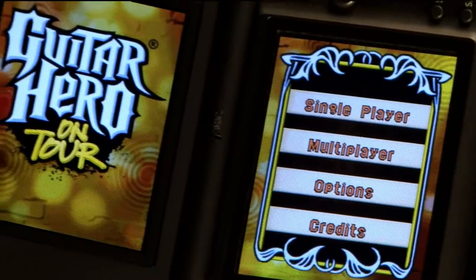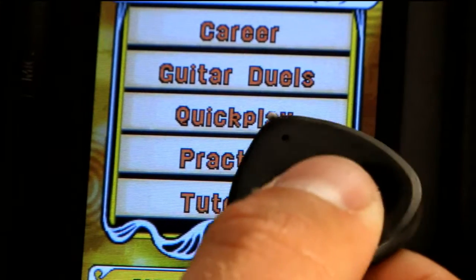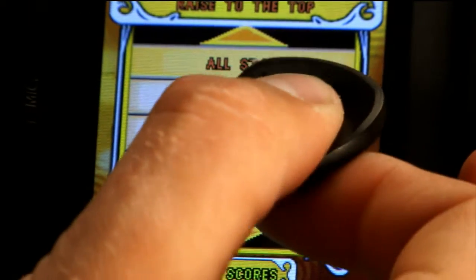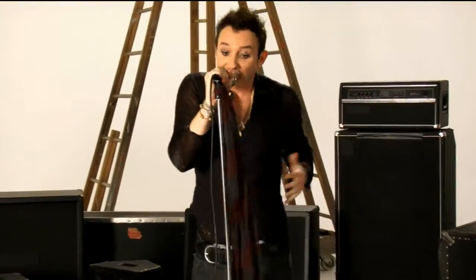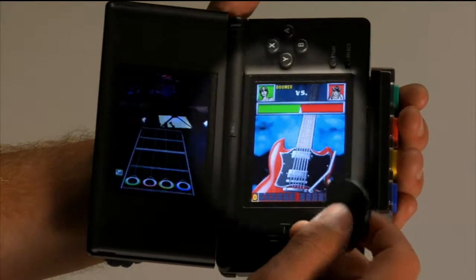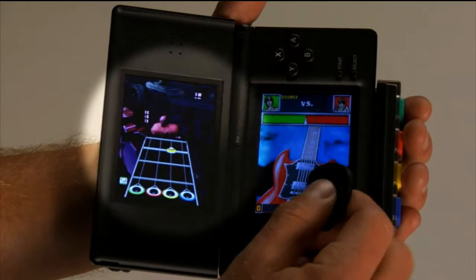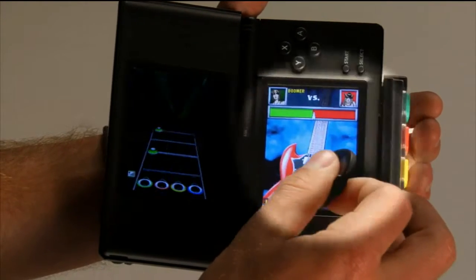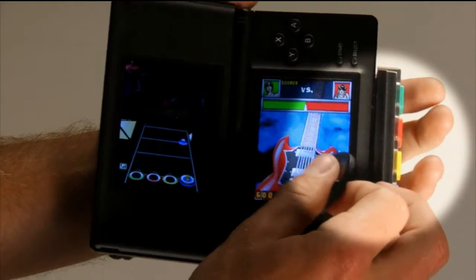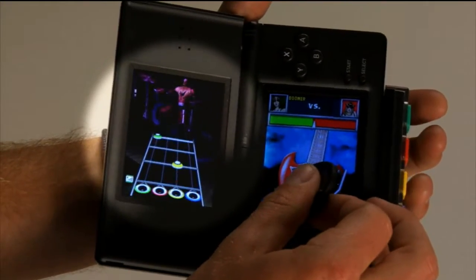Press start and begin playing right away with Quick Play from the single player menu. Choose the song you want to shred to — so many choices, so little time. On the left screen you'll see the note highway, and on the right side you'll see your guitar. As the gems come down the highway on the left, press the correct colored fret button and stroke the touch screen with the stylus pick.